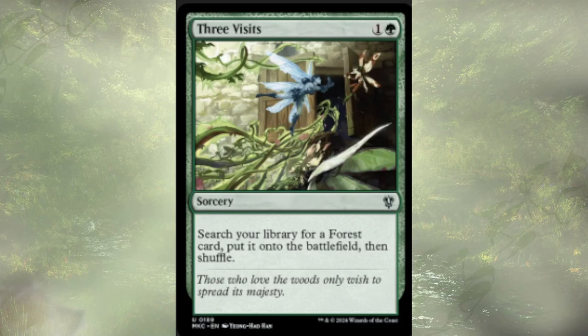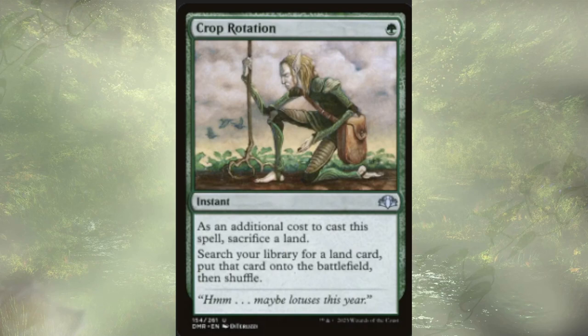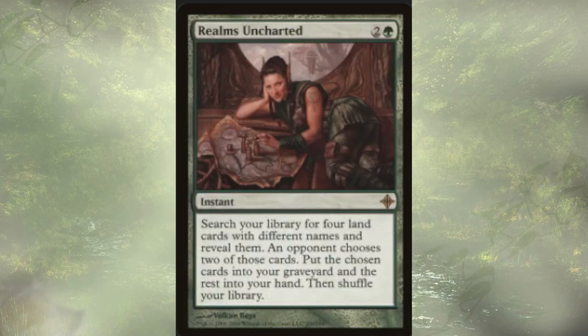Three Visits is shockingly not budget — we look for a forest and put it on the battlefield without it coming in tapped, which is what makes it a little unbudget at around $5, but still very strong. World Soul's Rage is another X-cost spell dealing X damage to a target, and we get to put up to X lands from hand or graveyard onto the battlefield tapped. This is really strong in this deck as we have a lot of ways of getting lands into the graveyard. Crop Rotation lets us sack a land to search for a land and put it on the battlefield. Realms Uncharted has us search for four lands with different names — an opponent will choose two of them, those two go to the graveyard, and the other two go to our hand.